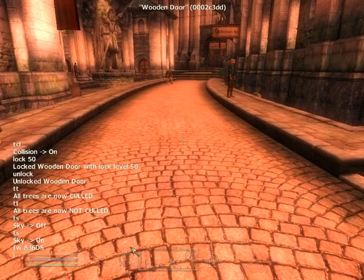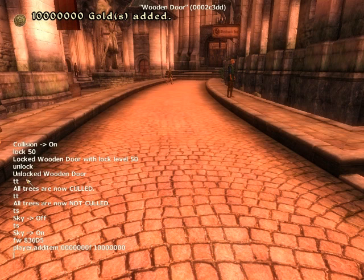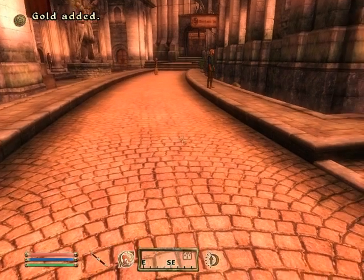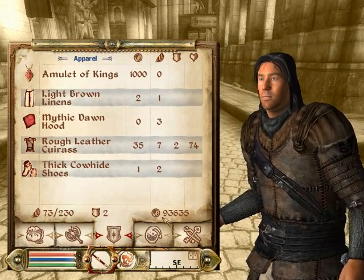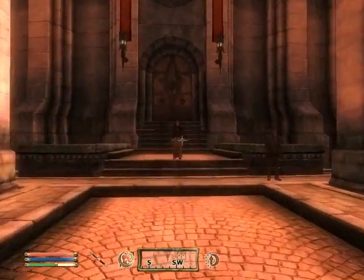I never showed you this one — addItem gold. Player.addItem, seven zeros, one F, and then the amount you want. Now I have that much gold added. If you don't want that much gold anymore, you can do the same thing except with a negative sign. It says gold added, but it actually takes it away. You may have to do it once or twice to get rid of it all.